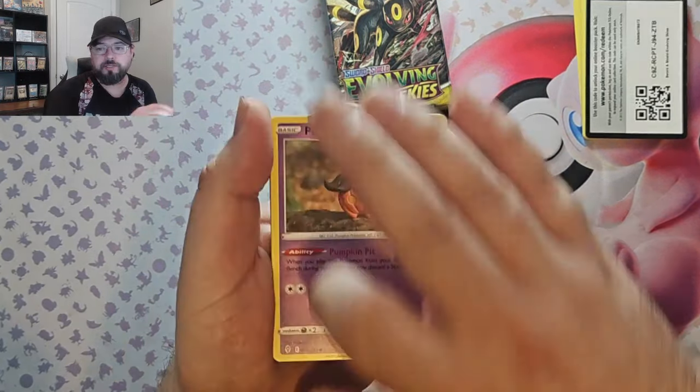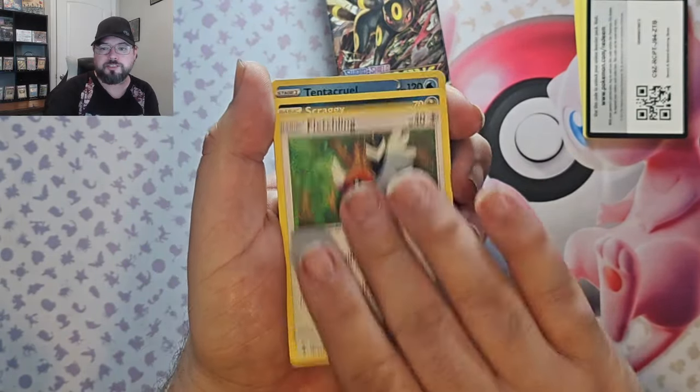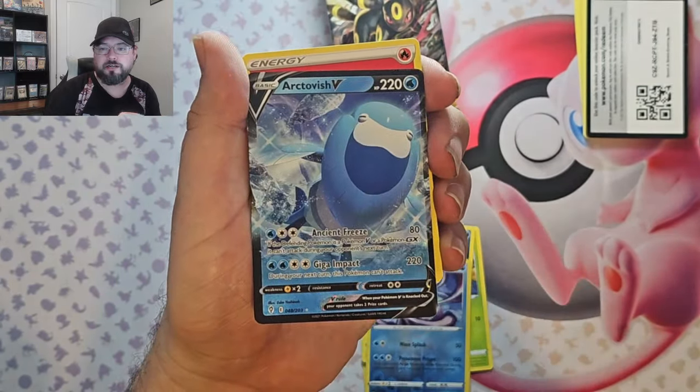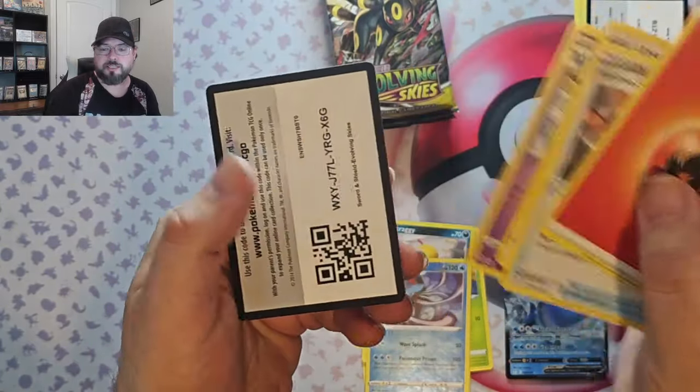Pack two: we got Pumpkaboo, Carvanha, Gossifleur, Fletchling, Scraggy, Tentacool reverse, and an Octopus V. Okay, that's technically a hit I guess.